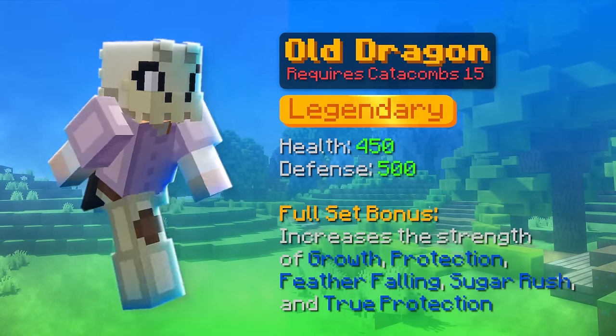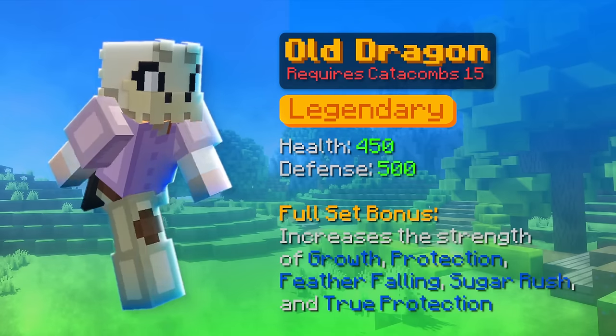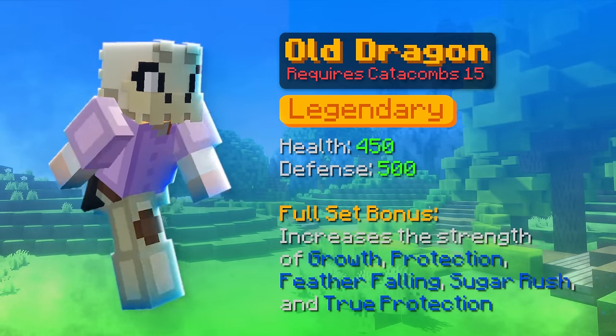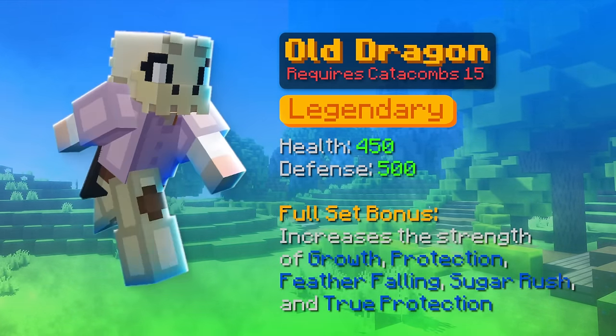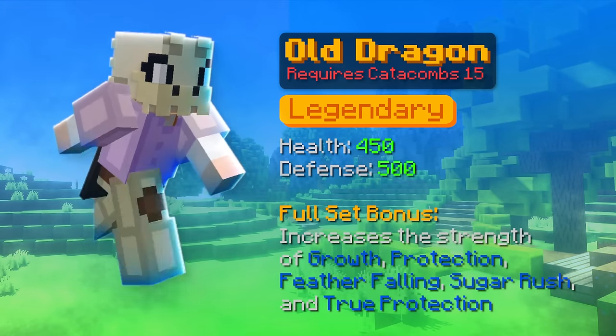Another armor that has a catacomb 15 requirement is the old dragon armor, dungeonized. This armor is only viable when it is dungeonized, and what makes it usable is the full set bonus that increases your armor-in chance. Overall, this setup can be used in mid game and is quite cheap to 5-star since it uses dragon essence.